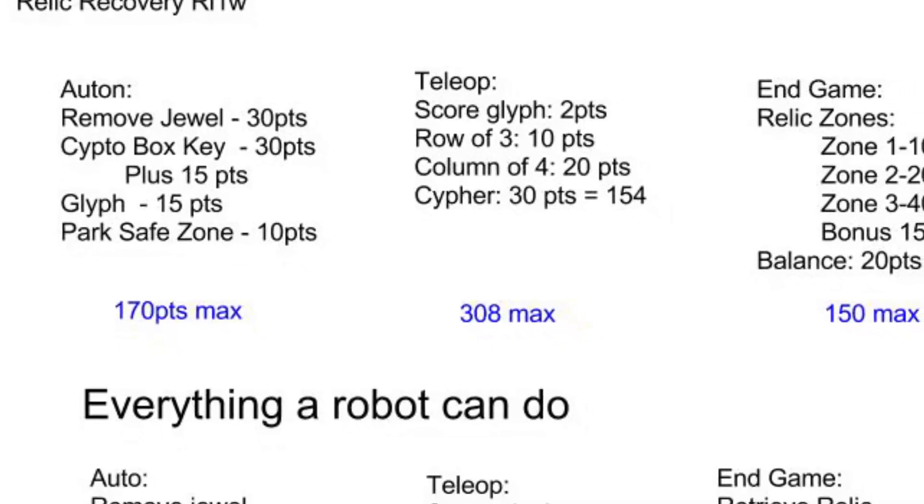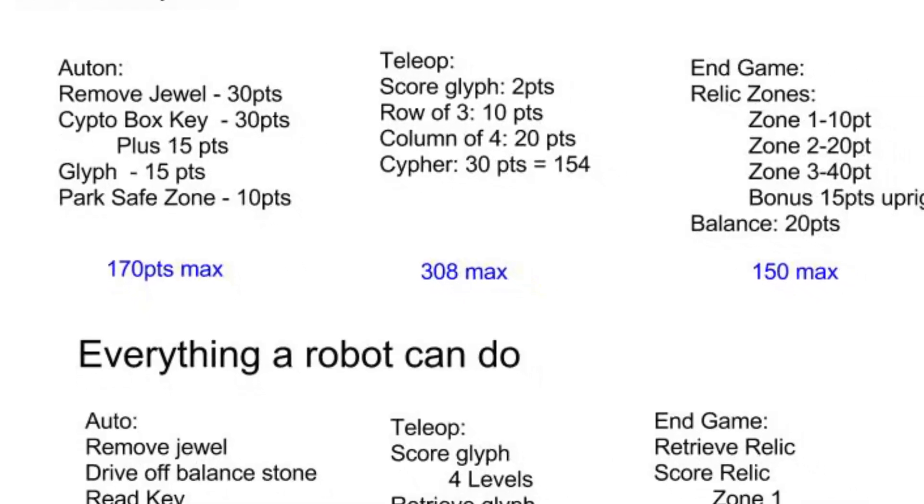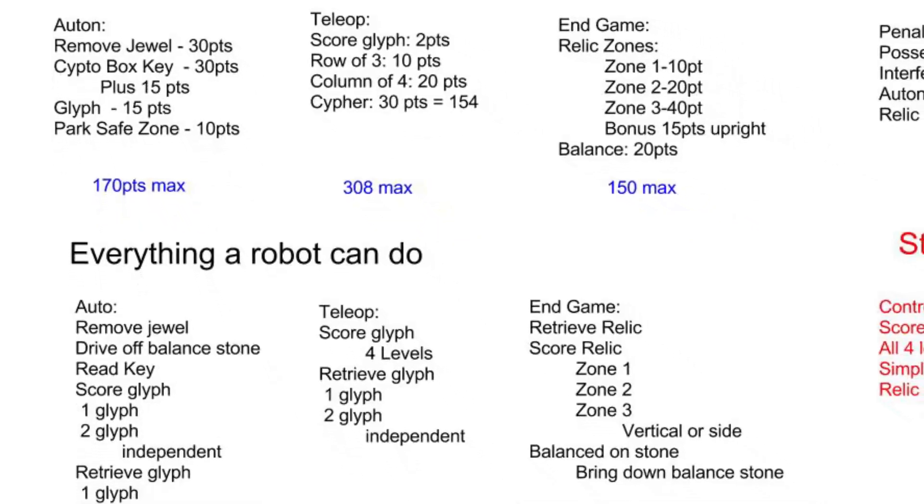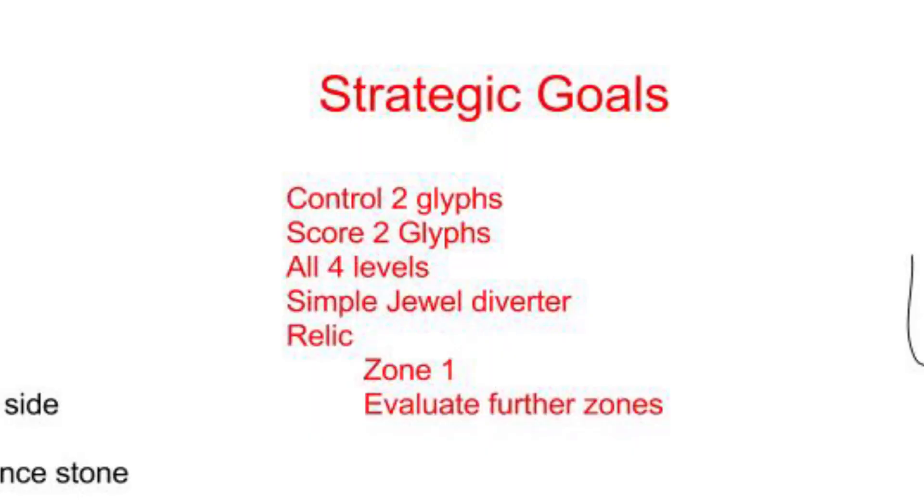We looked at what you can do, what the penalties are, and then we listed off everything a robot could do. Once we had looked through the whole list of everything we could do and started comparing that versus the points, we saw the overlap of the glyphs — being able to score those glyphs.